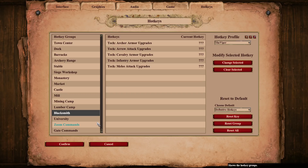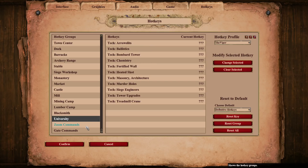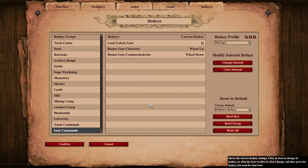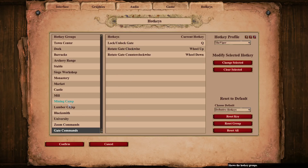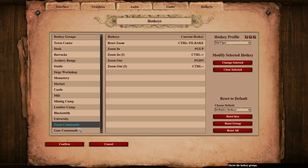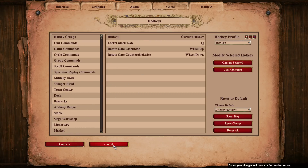Lumber camp, blacksmith — no upgrades there. University — I don't have anything. Zoom commands and gate commands — just wheel up and wheel down, and lock gate is also Q. I've tried to put a few things on Q that are things I want to click quickly — like the upgrades in mining camp, lumber camp, mill, and closing and opening a gate. So yeah, those are my hotkeys.